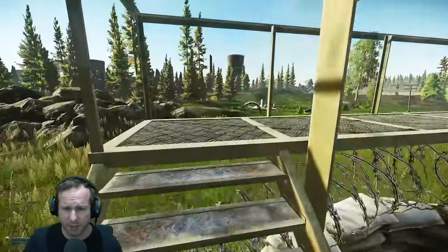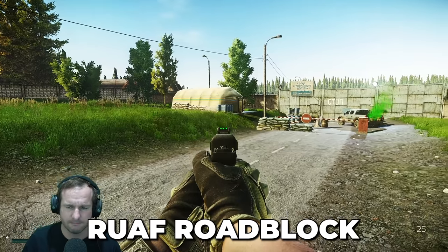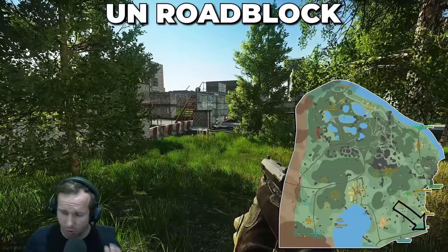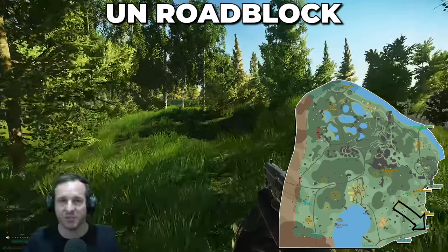I'll give you a better picture of the RUAF extract — see the green smoke running through there? That is the RUAF extract right there. So I am now at UN roadblock and I want to show you the pathing on the eastern side of the map to help you understand what's going on with the new expansion, because it's a little bit disorienting if you're new.